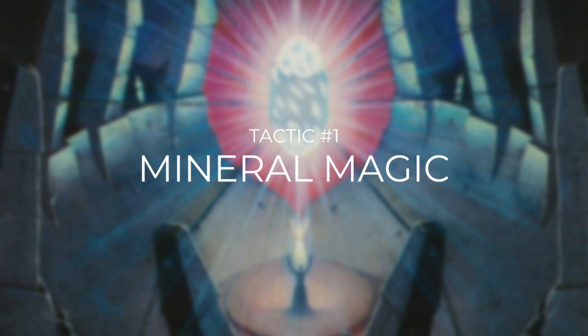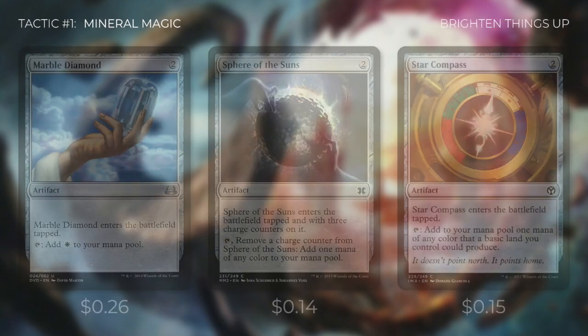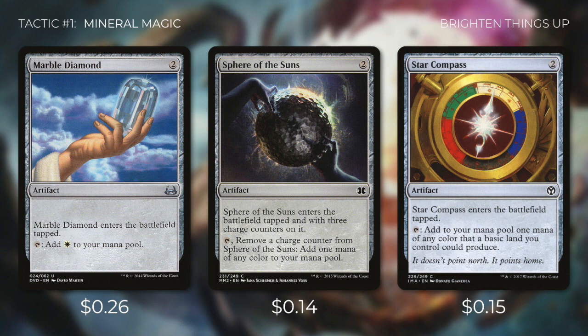Tactic number one: Mineral Magic. First up, there's Prismatic Lens, which can either tap for a colorless or we can use it to filter our mana. Then there's Unstable Obelisk, which only taps for colorless as well, but we can also pay seven into it to tap and sacrifice it to destroy target permanent. We're playing the long game with this deck, so this effect can really come in handy. Next up, there's Marble Diamond, which enters the battlefield tapped and taps for a white. And then we're running Sphere of Suns, which enters tapped and we can tap it three times to add one mana of any color. Star Compass also enters tapped and can tap for either of our colors depending on our land situation.